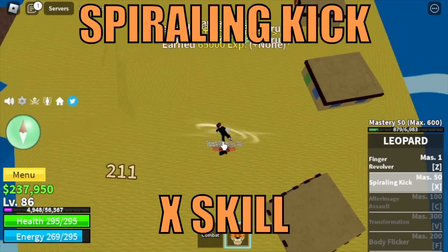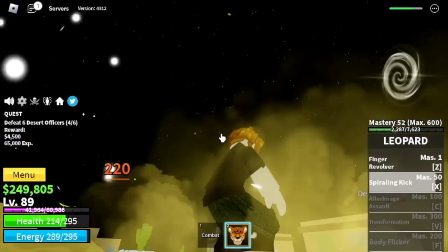At level 90 we are going to unlock our X skill, the Spiraling Kick. Here is the Spiraling Kick — there you go.